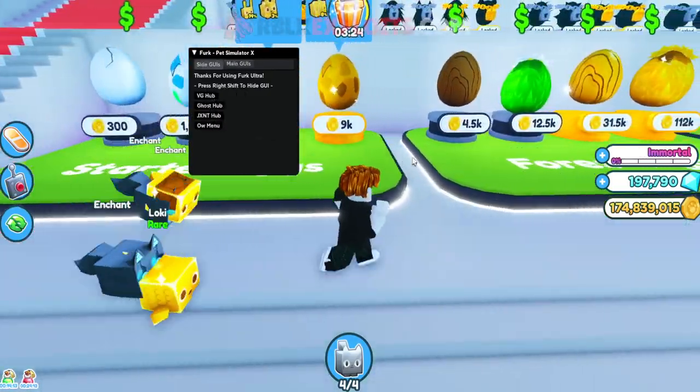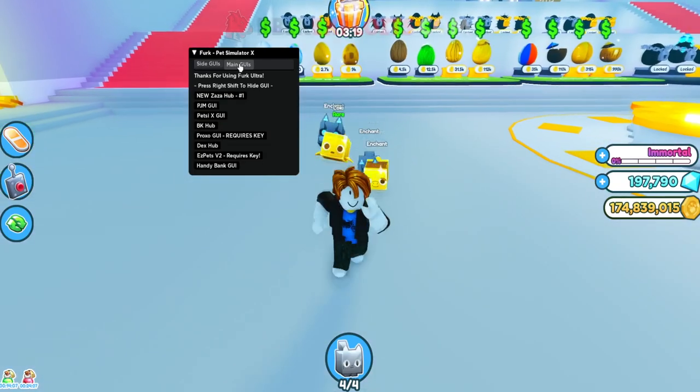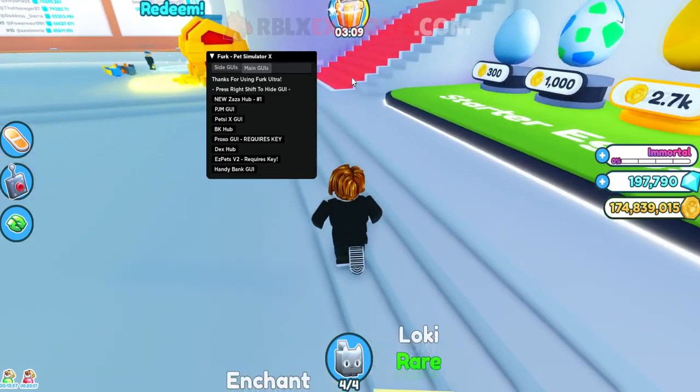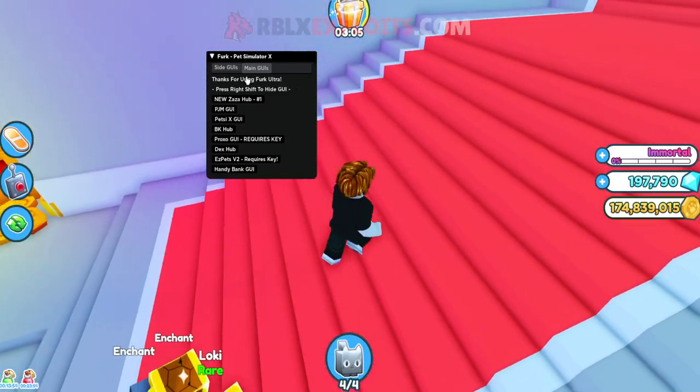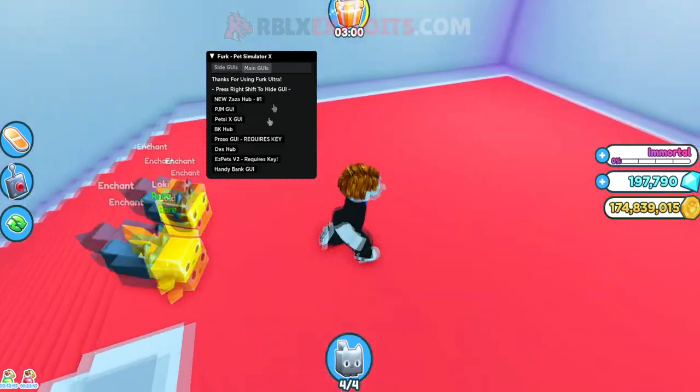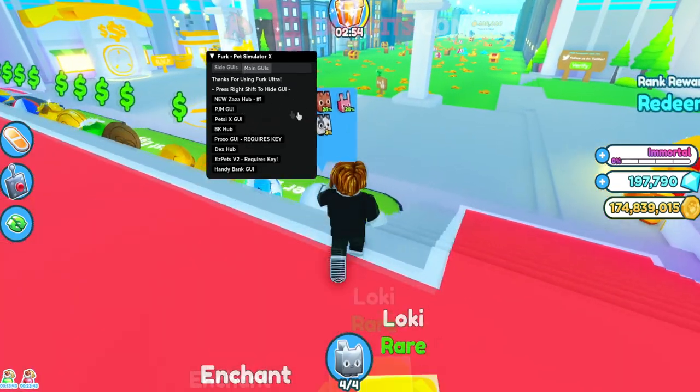You'll see the GUIs — we got eleven or twelve in total, which is amazing. There are two tabs: Main GUIs and Side GUIs. Main GUIs are the really good ones and Side GUIs are slightly worse. I recommend using the Main GUIs. Let's start showcasing the top ones.